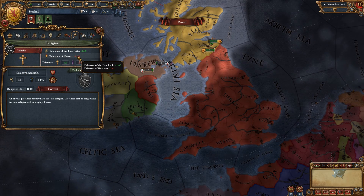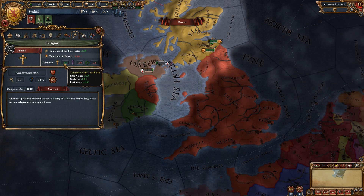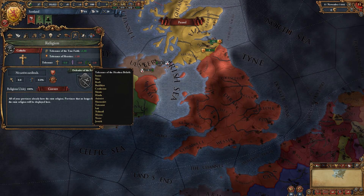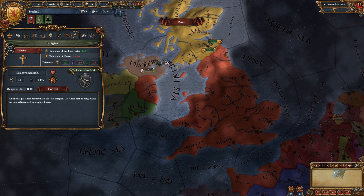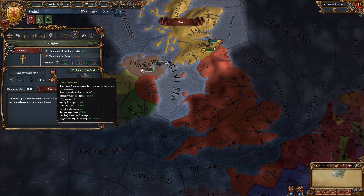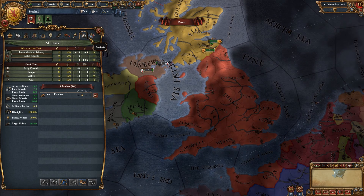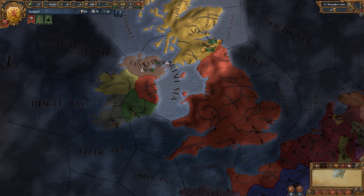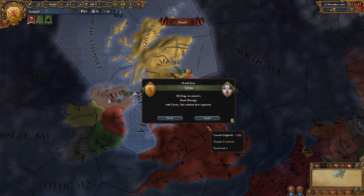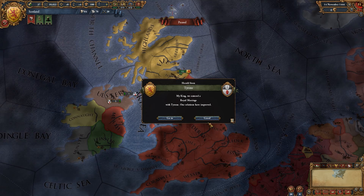It's Catholic. Tolerance of the True Faith: 1. Tolerance of Heretics: minus 1. Tolerance of the Heathen Beliefs: minus 2. Papal State View — no idea what that does. Papal State is currently in control of the Curia. They're going to accept — they've offered us an alliance and I will accept. We have entered a royal marriage with Tyrone, our relations have improved. I'm okay with all the default popups.